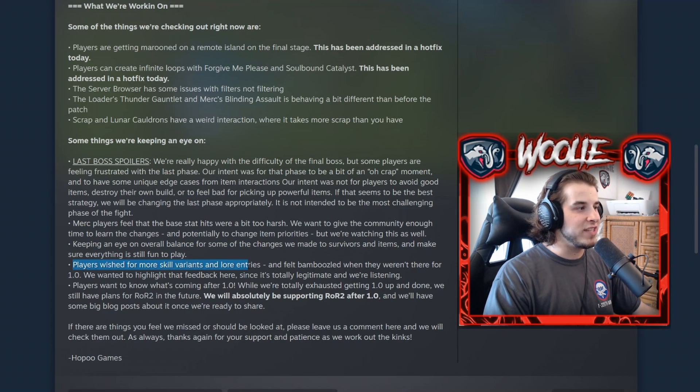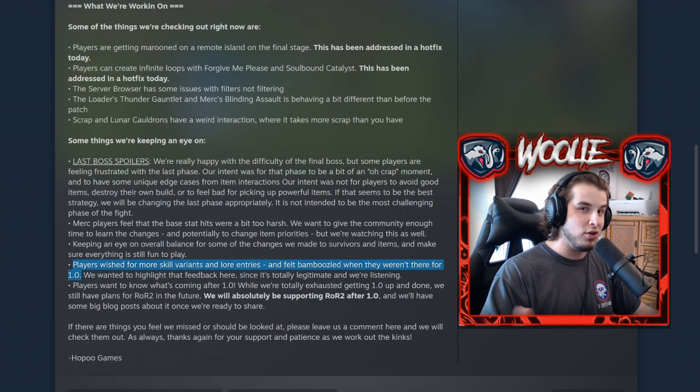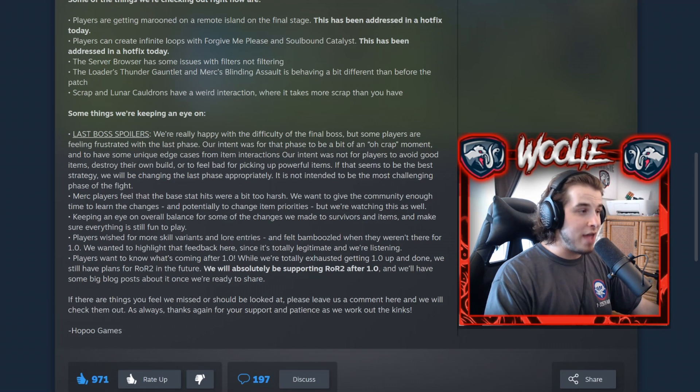Players wish for more skill variants and lore entries, and felt bamboozled when they weren't there for 1.0. All those little yellow wrenches that were there are no longer there and the skills weren't added, so people rightly feel like they took them out without telling us. At the very least, they should have added one line in the patch notes explaining why, such as delaying them for a future update. Finally, people want to know what's happening after 1.0 — and as I said, this is not the final update for Risk of Rain 2. They will be supporting it after 1.0, with some big blog posts to share once they're ready.